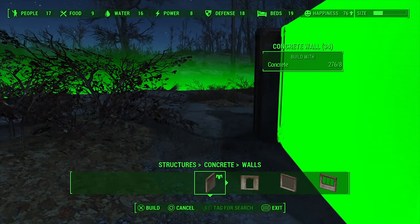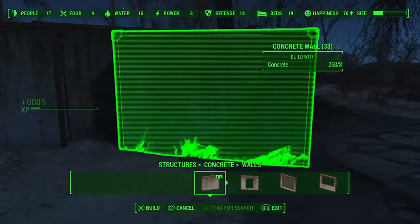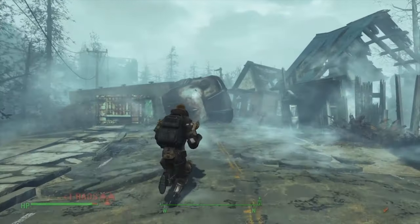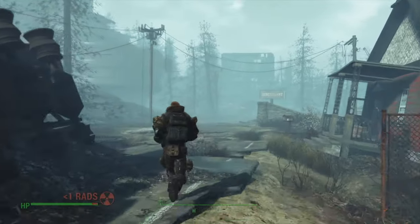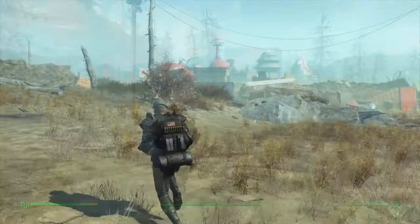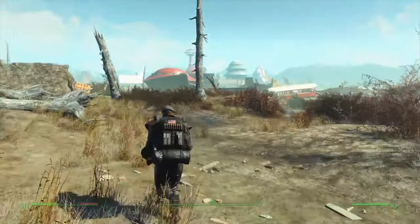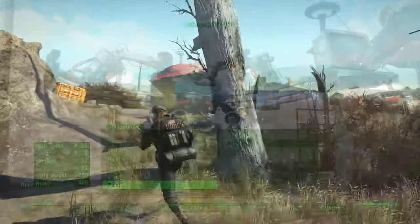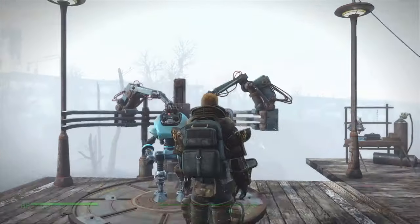This version comes with all the DLC which is a huge amount of content. You've got Far Harbor, which is a creepy fog-covered island with weird cults and mysterious creatures. You have Nuka World, where the favourite drink of the apocalypse is manufactured, with excellent new quests. There's also DLC for creating your own robots, and all the other DLC really just adds to the experience.